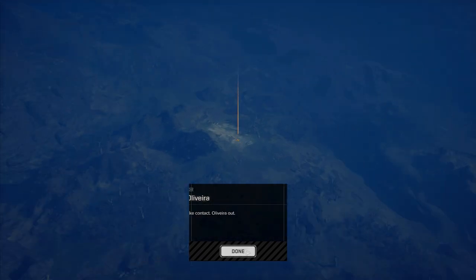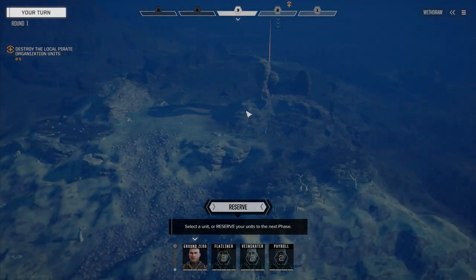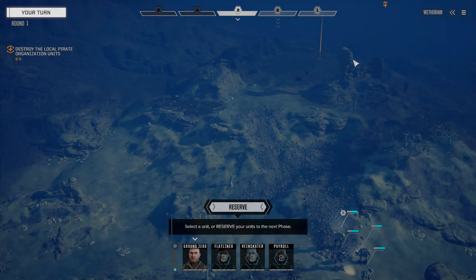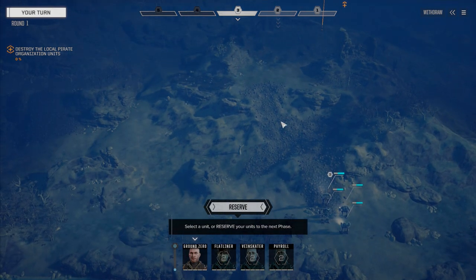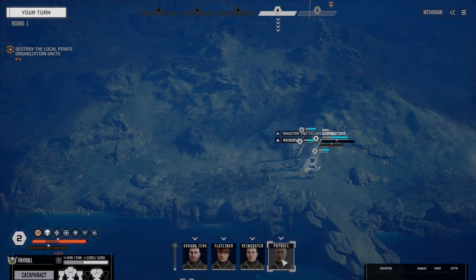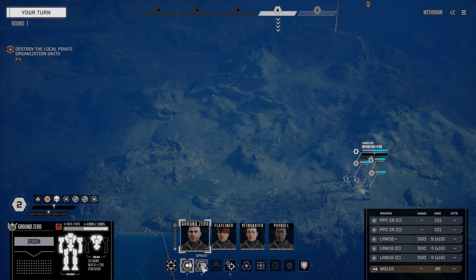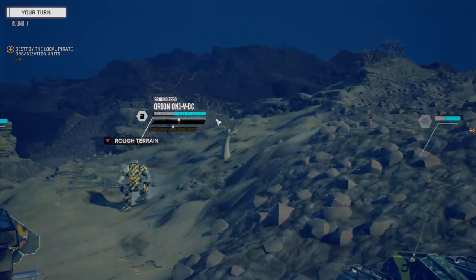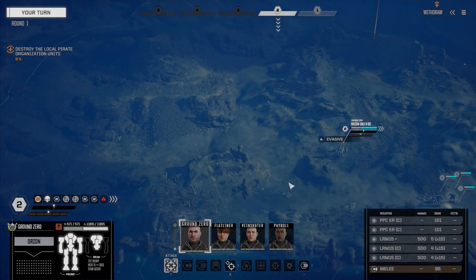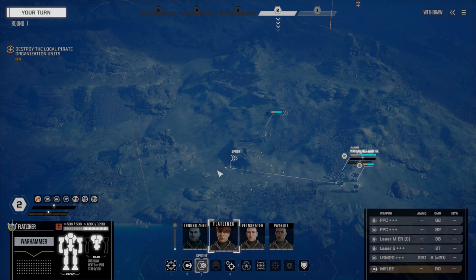We've got to watch for reinforcements — chances are they're going to be coming from the back. We're going to go up this side and use the terrain to divide us between the reinforcements and give us protection. Let's reserve and move forward — we want to try to avoid contact until we can get up the hill, because there's going to be a mech standing right back there.